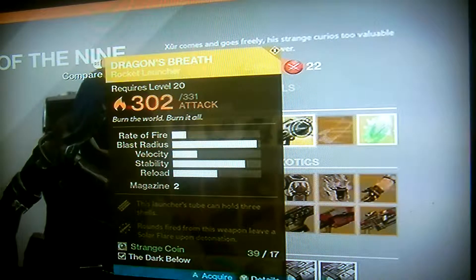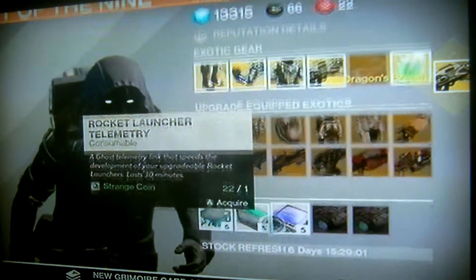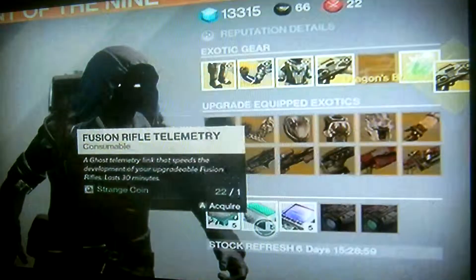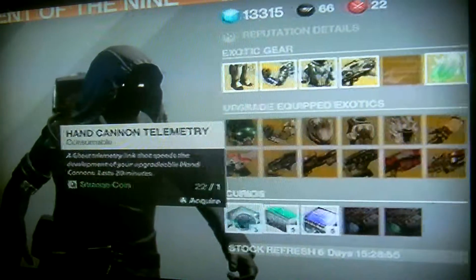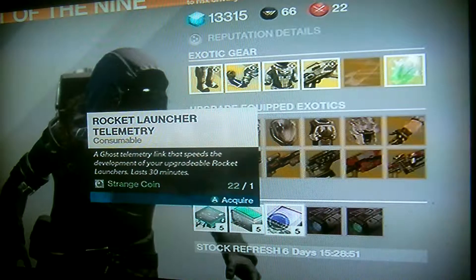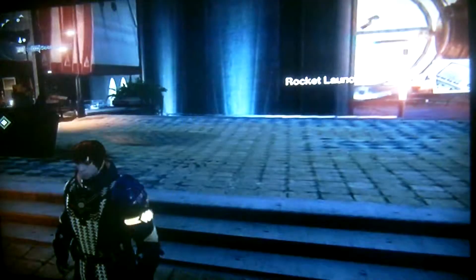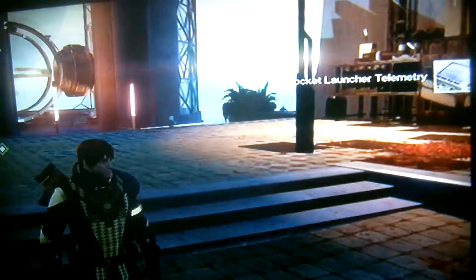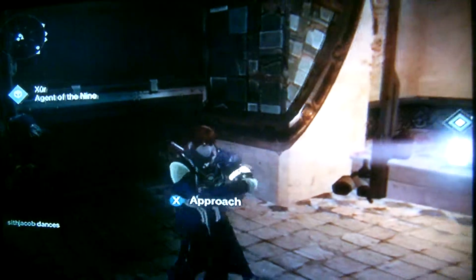I'm going to get this. I've seen this last week — it's a bit sad because the Gjallarhorn and Truth are better. But I really need to get something because last week I got nothing, no weapons. So I'm also going to get some rocket launcher telemetry. See you guys next time guardians. Have a nice and wonderful day wherever you are, and I'll see you next time. Have happy shopping with Xur!